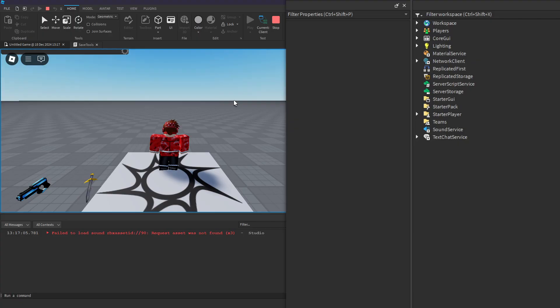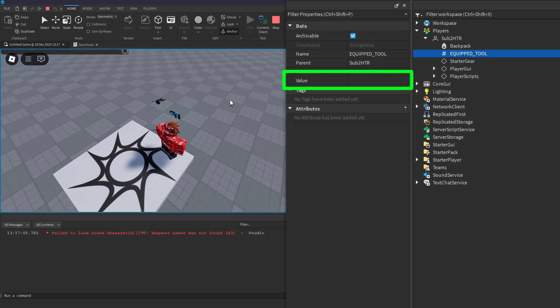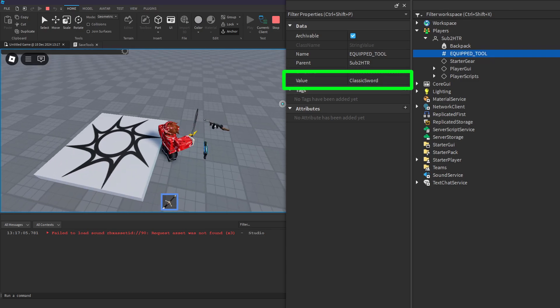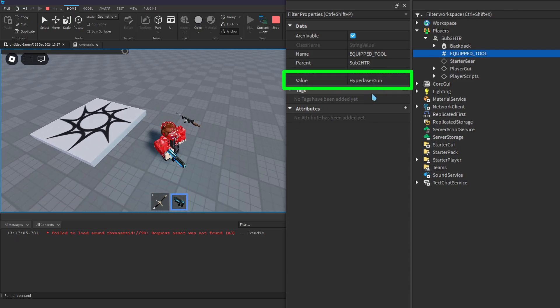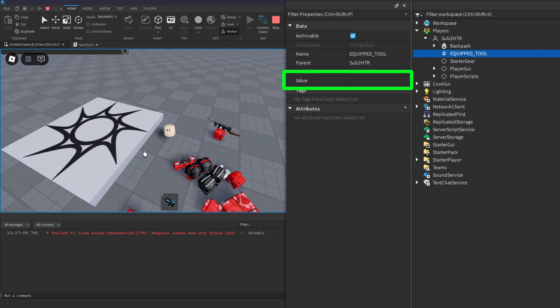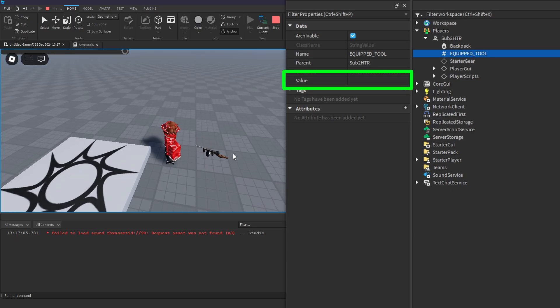We can run the game to test that the string value works. Open up the player and you should see a string value — right now it's empty. When we equip a tool, the value changes to the name of our tool. If we unequip the tool, the value will be empty again. If we equip a second tool, the value is updated correctly. Switching between tools will also change the value correctly. Let's also make sure the value works after we respawn — the value is empty because our tools were deleted when we died, and we can equip a tool again to see the value change correctly.